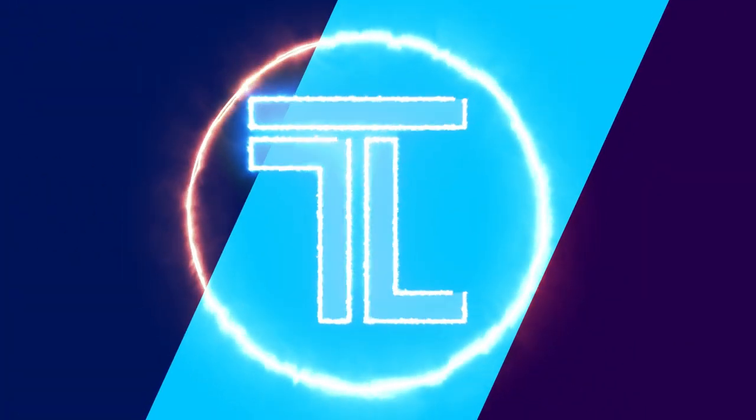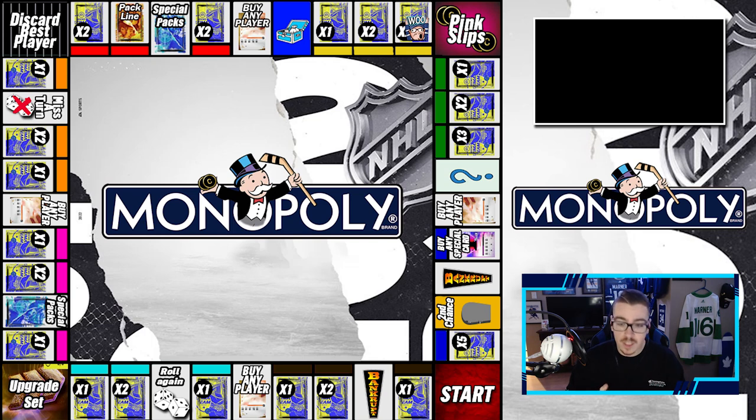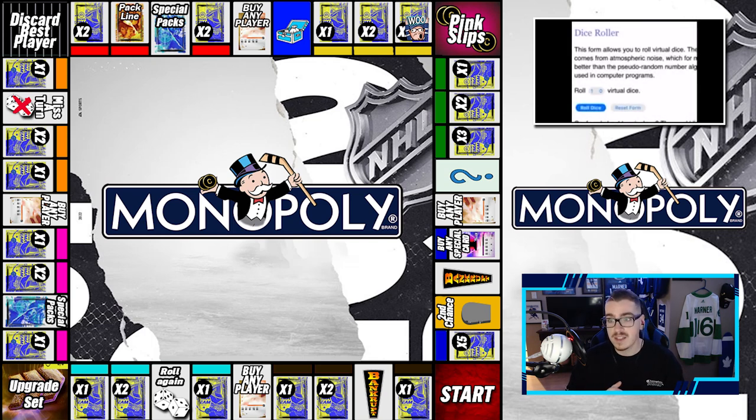I'm hungry for some W's today. Yo, what's going on LeafNation? It's Leafre back again, welcome back to the channel. We are here with episode 5 of Monopoly Hut. Last episode went very well in terms of packs and games — we won both games and got a Victor Hedman. Today we're itching for some more packs and hopefully some more upgrades, getting right into it. We're hoping for the dice or the board to give us something good. What we can see here is pink slips, packs, chance, and buy any player.